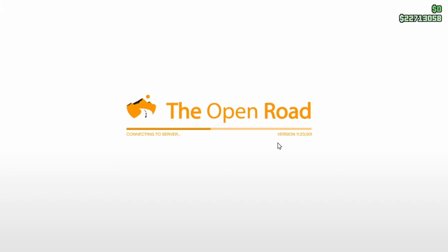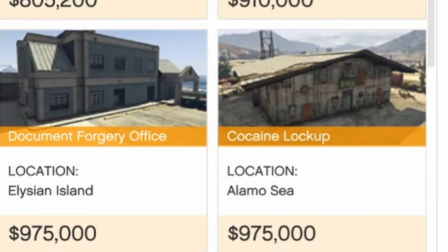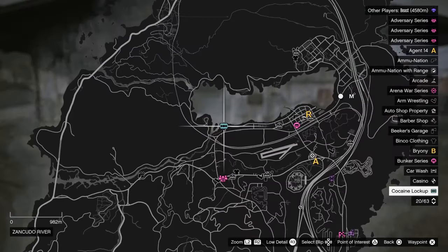Head on over to your clubhouse and access the computer. Here, you want to buy your Coke business. The best option to go with is LMOC. This is because we want to maximise profits, so going for the cheapest one for just $975,000 is your best bet. Not only that, but this location has the best routes when it comes to selling missions.